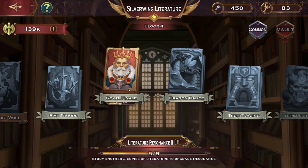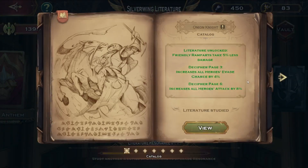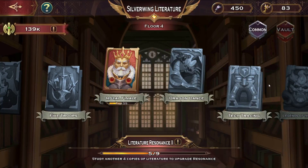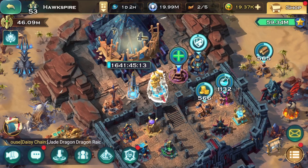This new feature mainly affects heroes and the dragon, and very slightly affects the army. When choosing which books to upgrade, I'd suggest hero books first, then army books. At the moment the dragon doesn't really do damage, though who knows — if we upgrade this feature very high the dragon might hit 30 million attack and actually start doing real damage. For now, skip dragon books and prioritize heroes then army.